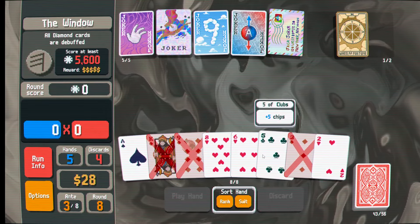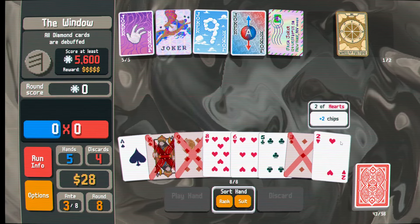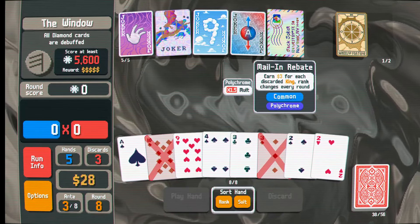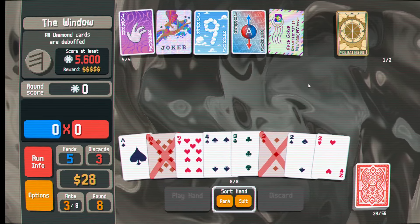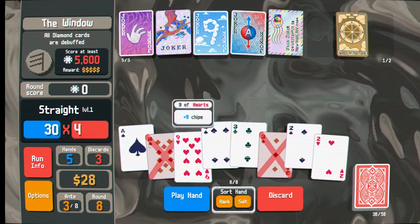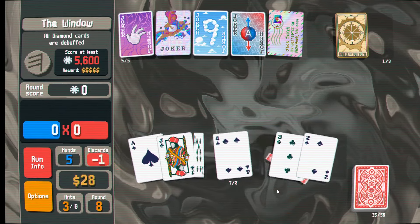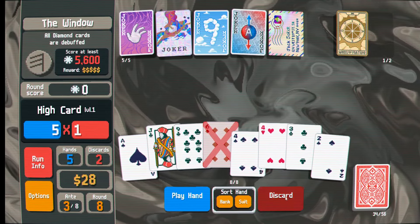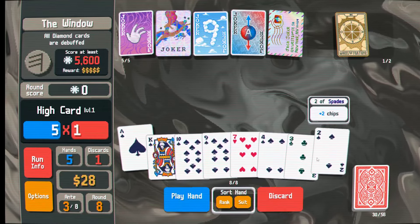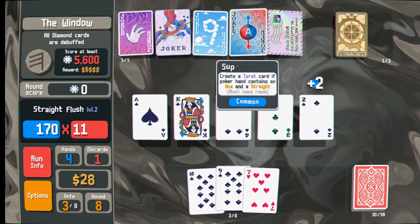Diamond cards are debuffed - that hurts. We have 6, 7, 8, 9 which qualifies as a straight even though this card is debuffed. Let's discard these. I think I probably should have kept my 7. Here I have 1, 2, 3 - we could try to go for a straight here. We'll also discard a king. We have 1, 2, 3, 4 and now we just need 1 more spade, and we get a straight flush.